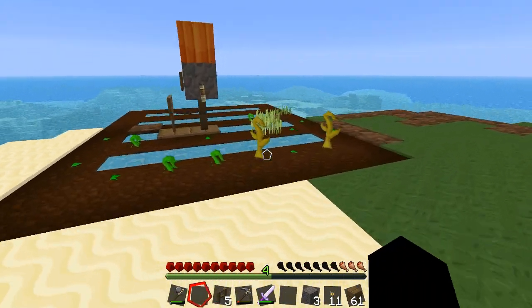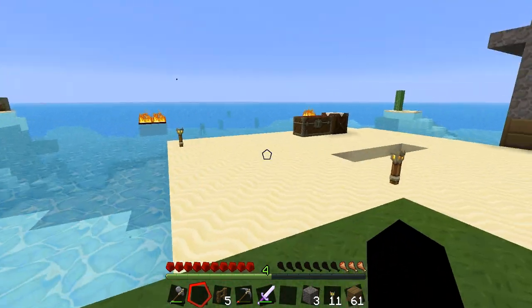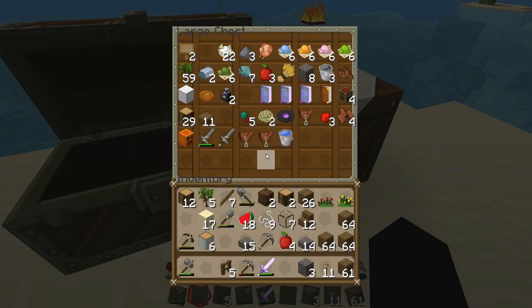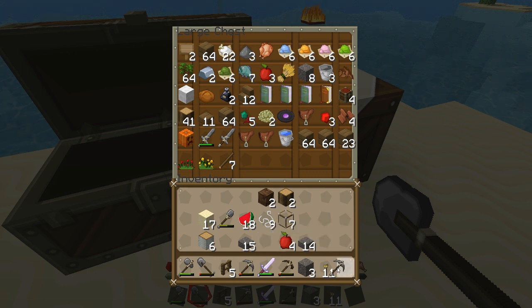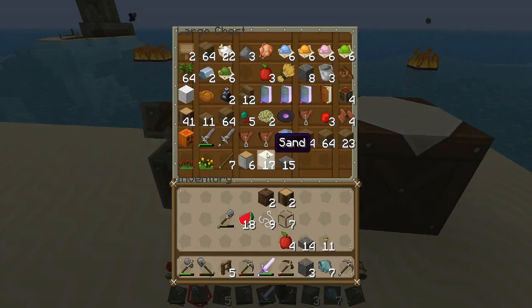That was pretty good. I like that. We've got our own farm going. Eventually we can put a fence around it. We need some more dirt as well. Do you think we should maybe go travelling? Go on a little expedition on the ground? I think we're ready. Drop everything I don't need in here — mostly everything I've got on me. We'll dump it all in here. Saplings, don't need that. Might need the shovel. Probably need some more pickaxes. We've got a sword. Let's go and cook up these fish.